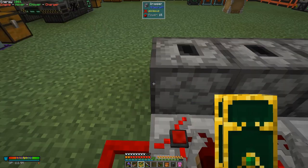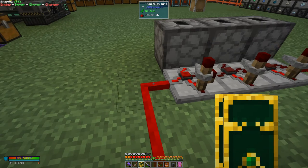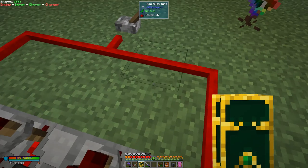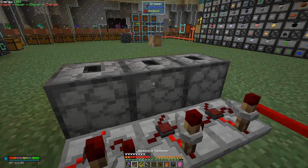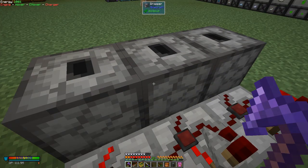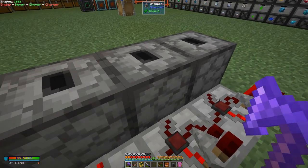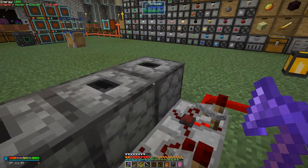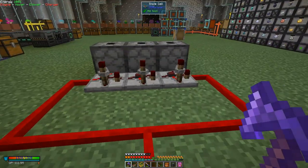The problem might be this redstone block powering this adjacent block — this one is certainly powered at the moment, which isn't ideal. When this one gets powered, this dropper is also powering the next dropper, so that's why it shoots out two items. The same is true for the middle: it's going to power this one and this one, shooting out two items. At the end it's going to power itself and the adjacent one. That's not what I wanted.